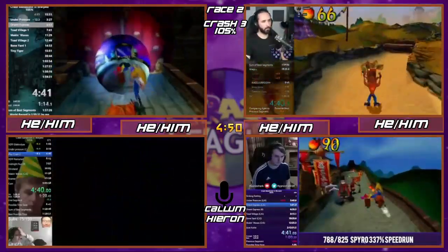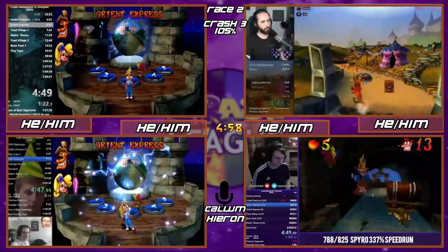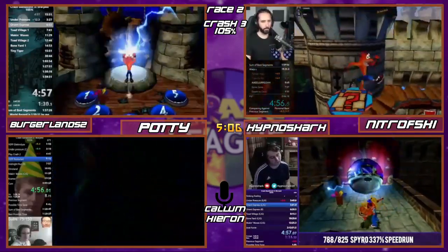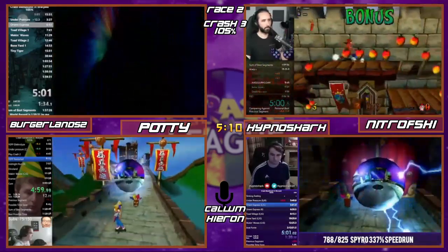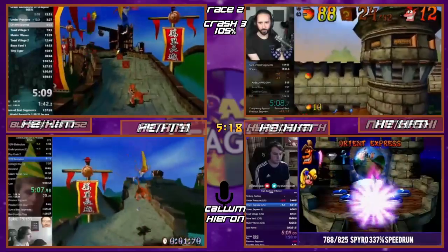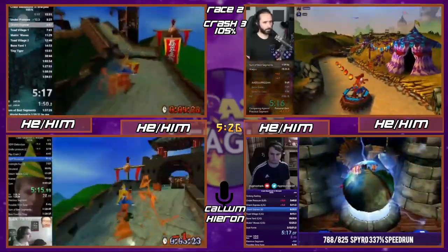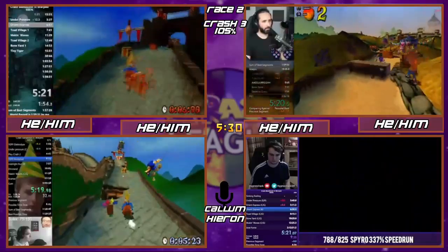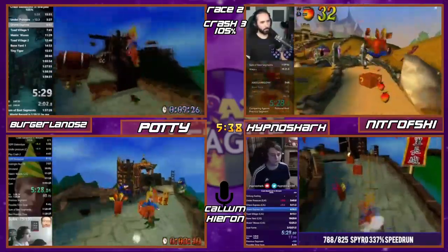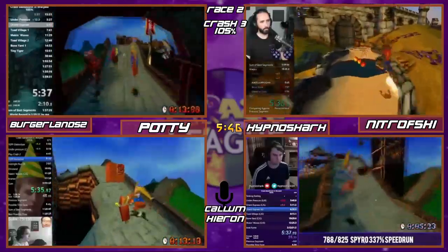Nitro is in the first platformer level of the game, and the entire speed tech of this game when you're in a platforming level is NSJ — neutral slide jump. You do a slide, let go of everything on the controller, and then do a jump, and you keep doing that because it's fast. You'll see that everywhere when you're on the ground. And it's interesting that Nitro was the only one to get cuddle skip — if Potty had gotten it he would have missed the gem, so it was for the best that he did a cuddle.